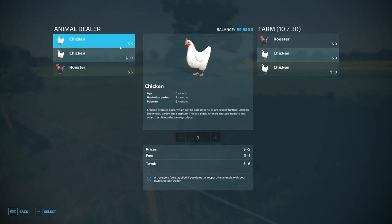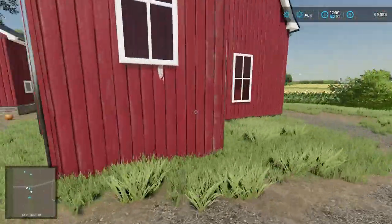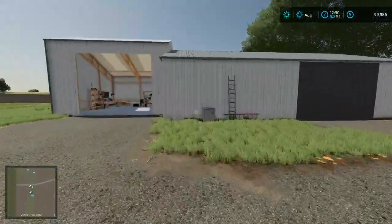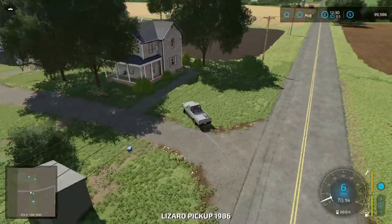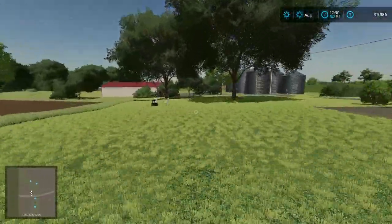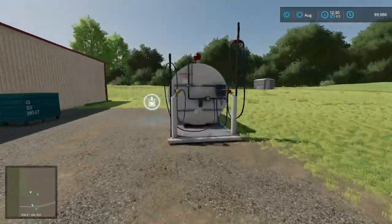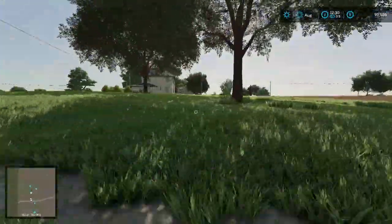We've got some chickens here in our chicken pen. There's also some storage here — grain bins, pressure washers, all sorts of stuff. Storages are scattered about the map and you can open them all once you own the land. Just across the street there's a little farmhouse with a big set of silos, another storage shed, and a large fuel tank.